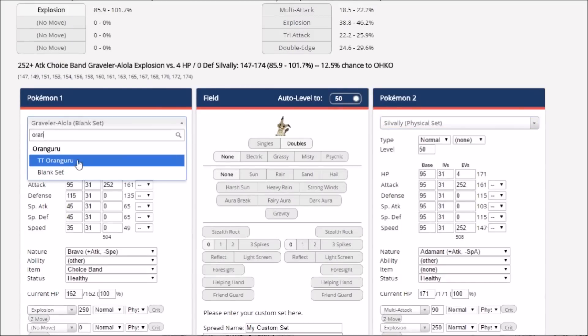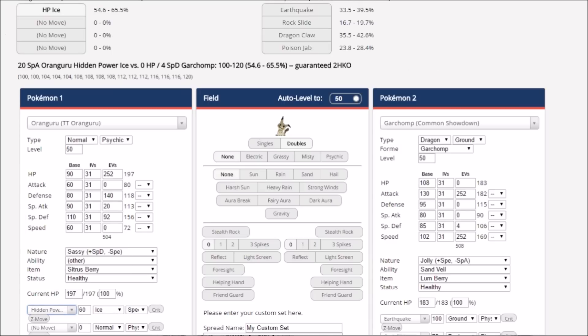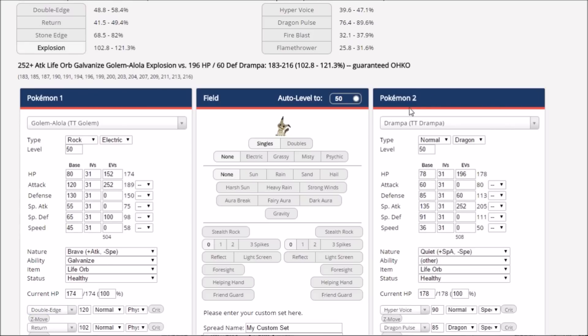I wanted to bring up Oranguru against Garchomp. 4x super effective Hidden Power Ice is really nice. Without Special Attack investment, that's about 54% damage, so Hidden Power Ice is strong on Garchomp but not KO-pressuring. You can Double-Edge KO something, Garchomp goes for Earthquake, and you get a free Hidden Power Ice while still surviving well because the Earthquake split damage isn't fantastic. For Alolan Golem against something like Drampa, special attacks are our biggest issue — 130 Defense handles neutral physical attacks fine, but special attacks show why a split like 100 Special Defense EVs might be useful to survive Dragon Pulse and still get Explosion off. Life Orb Explosion on Drampa is a resisted hit, but it still KOs through the resist even with HP/Defense investment.